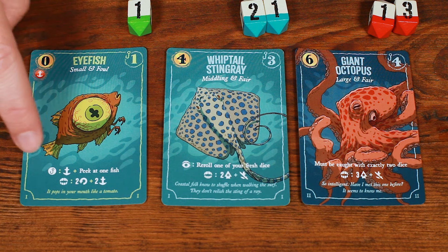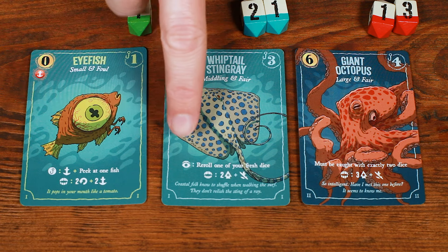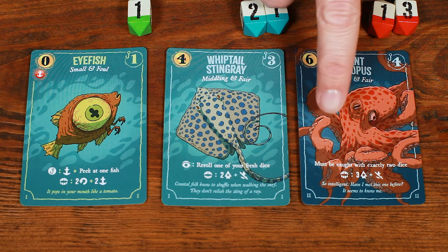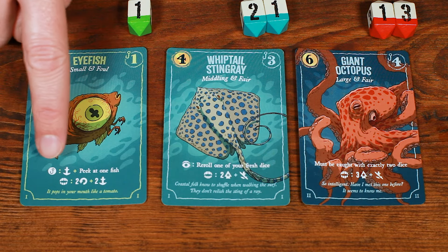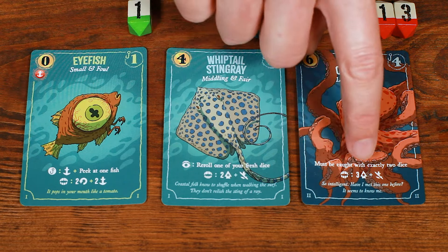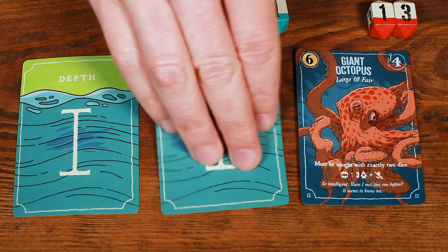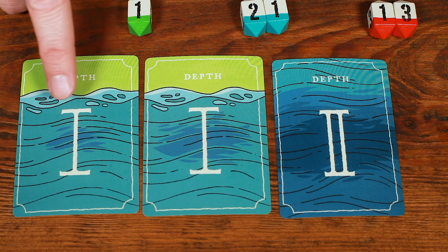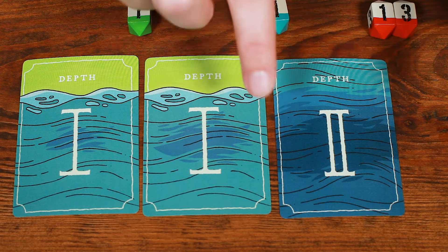There are four types of fish abilities. Catch abilities trigger immediately when caught. Reveal abilities trigger immediately when the fish is revealed. Static abilities are always in effect — so a fish with a static ability requiring two dice must be caught with two dice. Some fish have eat abilities, which allow you to discard them to gain various benefits. There's also one important thing on the back of each fish card: the shadows. Flipping them over, you'll notice different sizes of shadows. A small shadow is contained entirely behind the numeral, a medium shadow gets very close to the edges of the card, and a large shadow expands beyond the card on both sides.